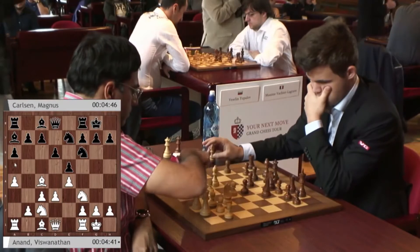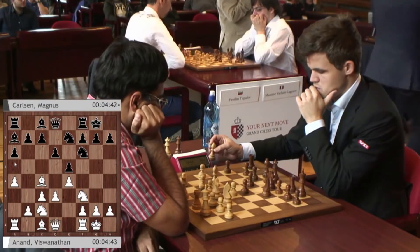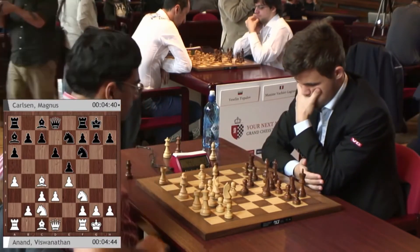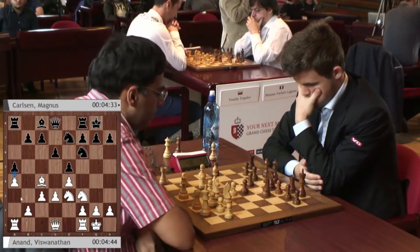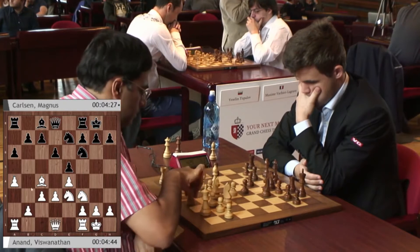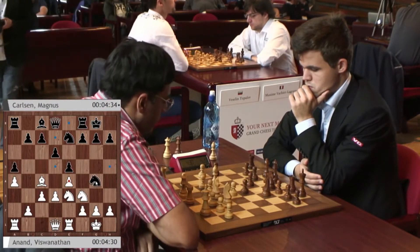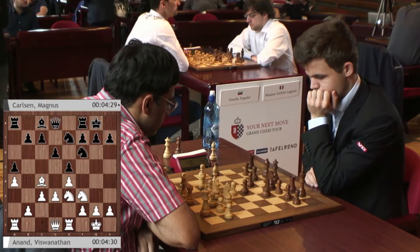There's bishop e3, takes, knight takes. Knight g4 has been the topic of conversation between those two in a very similar position with colors reversed in the rapid, where Magnus managed to gain that tiny edge against Vishy. But Magnus plays differently — he goes a6, a5, a very interesting long-term move, fixing the pawn structure so he can't get cramped. Rook e1 — I thought he was going to try to stop knight g4 but probably it's not that big a deal here.